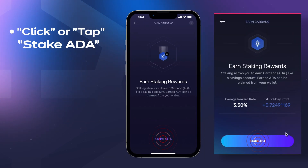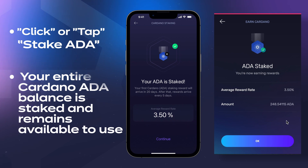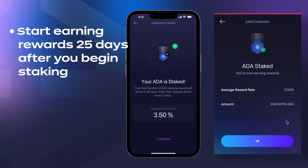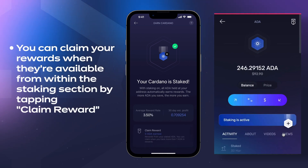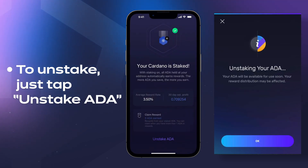Tap Stake ADA and you are done. Your entire Cardano ADA balance is staked and remains available to use. You should start earning rewards 25 days after you begin staking. You can claim your rewards when they are available from the Staking section by tapping Claim Reward. And if you want to unstake, just tap Unstake ADA.